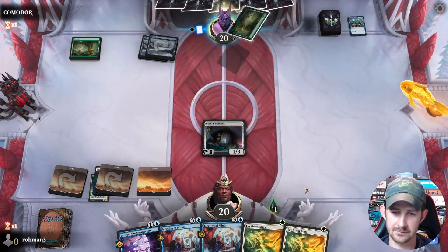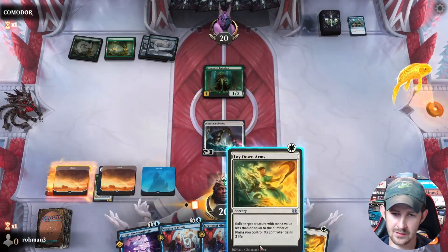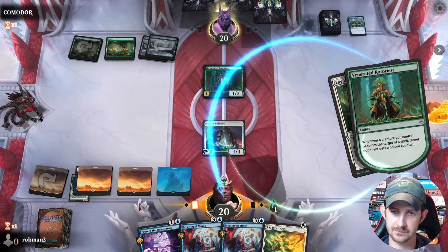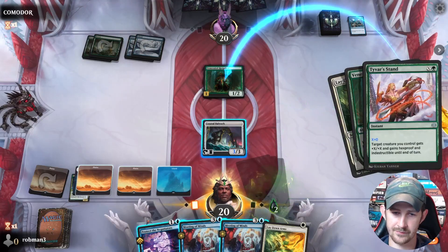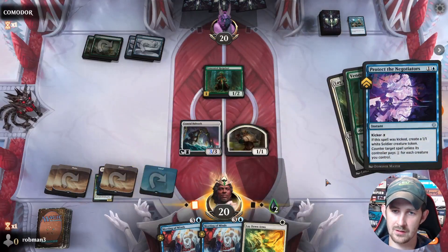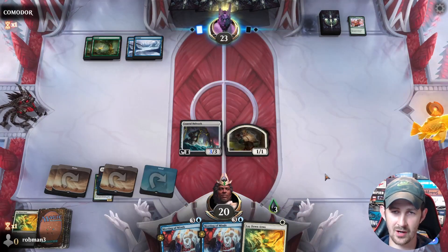There's the first counter — Rot Priest. I'm assuming they have a way to protect this. We let that resolve, then with the kicker we counter their Tyvar's Stand. No threats yet, but we are at three poison counters.